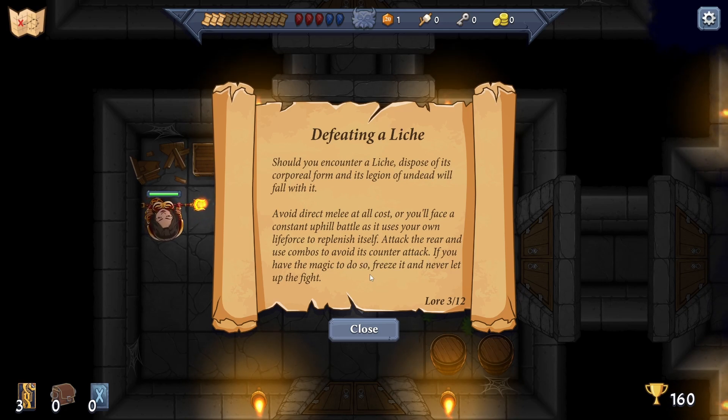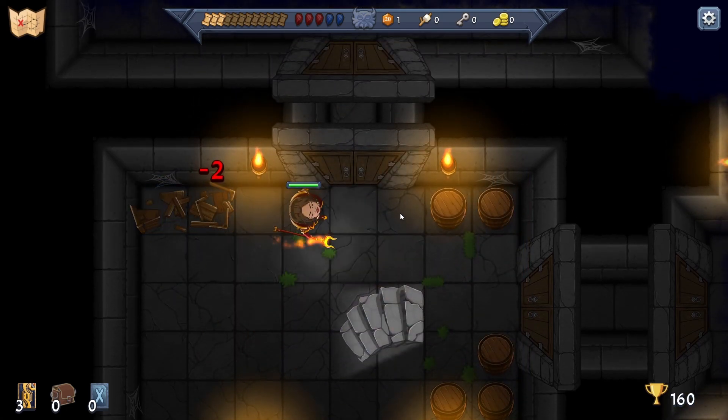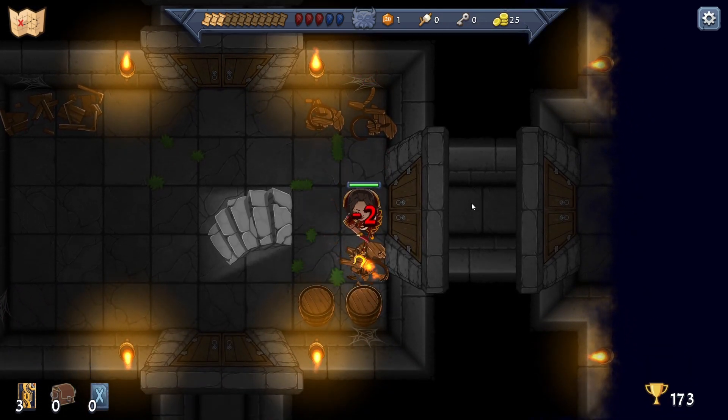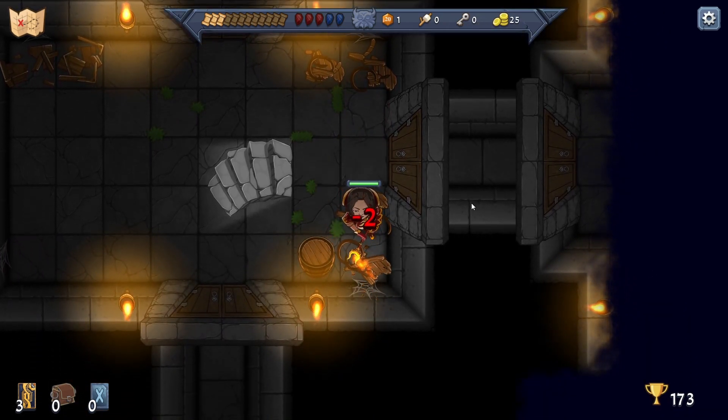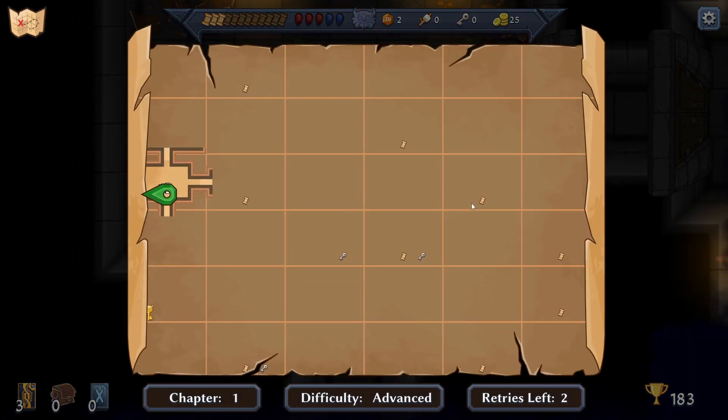'If you have the magic to do so, freeze it and never let up the fight.' All right - don't melee a lich. There are multiple areas here; this is a lot bigger. There's a golden key down here - maybe that's the boss area.